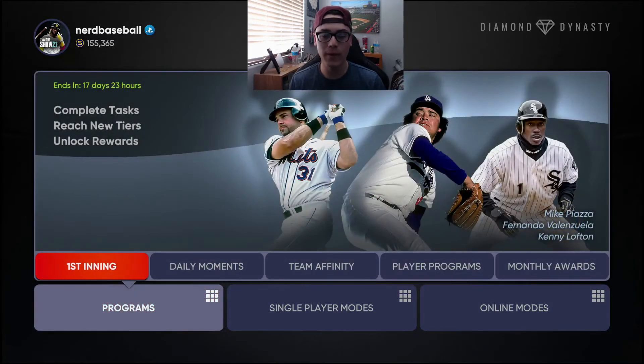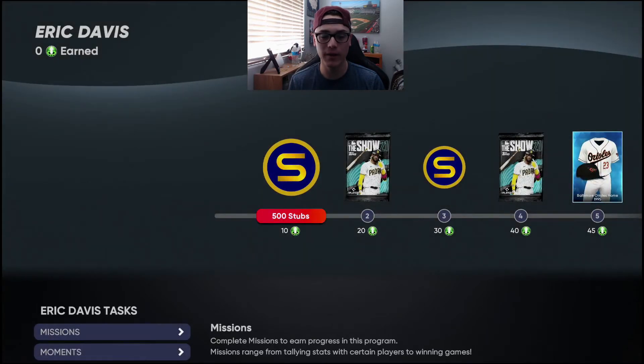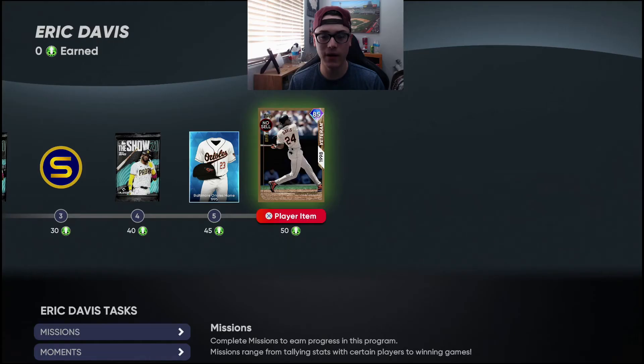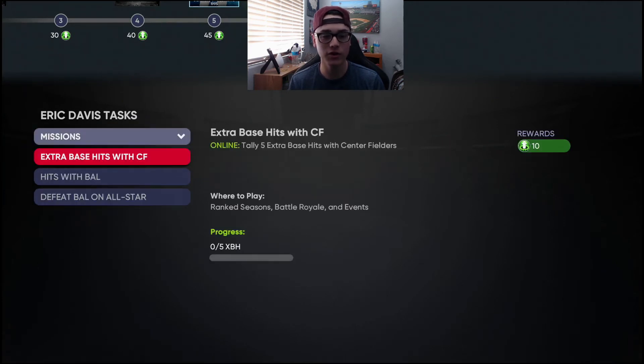Now onto the new program — go over to Programs, slide over to Player Programs, and you can see veteran Eric Davis right here. Click on his program and I'll show the path to get him. He's 85 overall and it is a no-sell card. If you come down here, there are missions to complete.